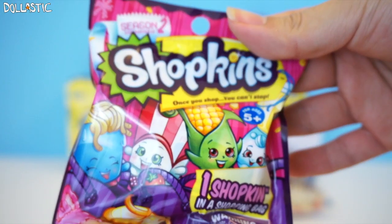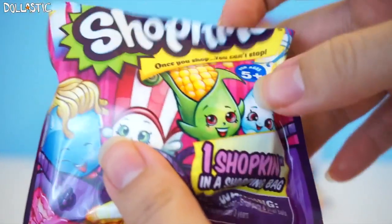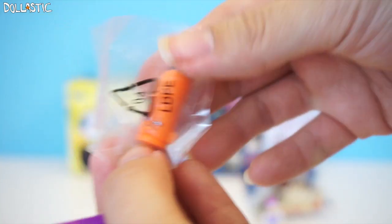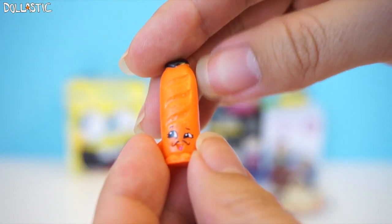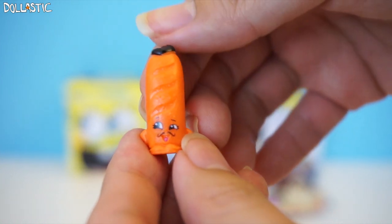Next, we're going to open Season 2 Shopkins Single Blind Bag. A lot of people ask me where I got these from — I got it from Five Below, so check your Five Below if you have one locally. I don't even have to look at the checklist — this one is a Slick Breast Stick. Here he is out of the baggie. I always thought his mustache was so cute.